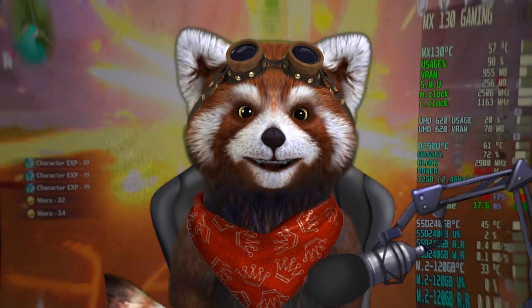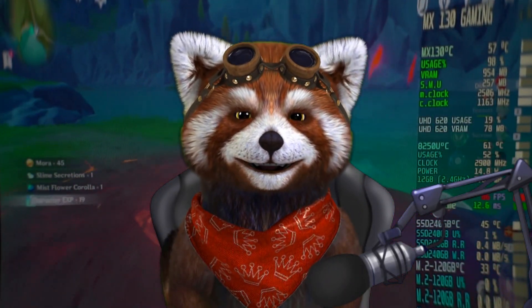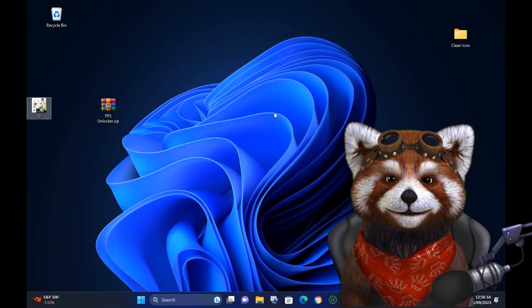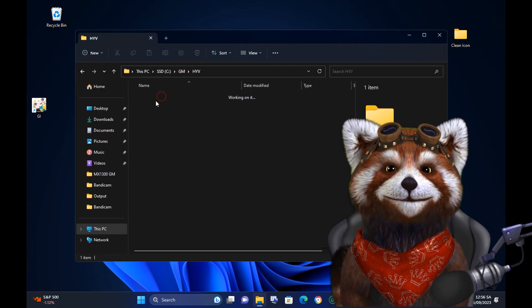Hello everyone. Today I'm going to show you how to make your Genshin Impact FPS Unlimited. First of all, you need to open your game folder and then download FSA Locker.